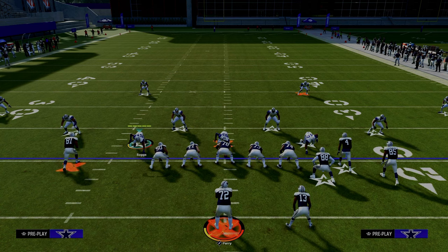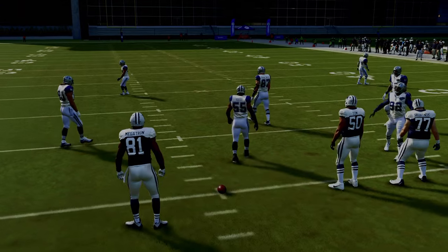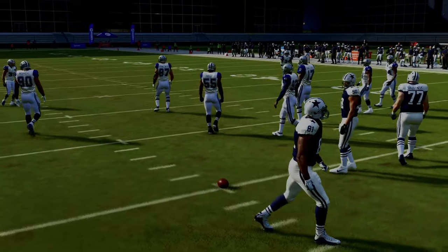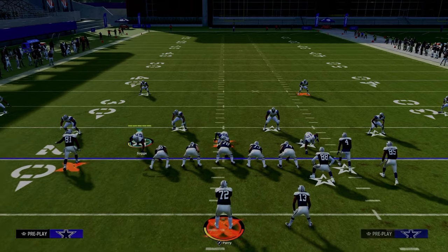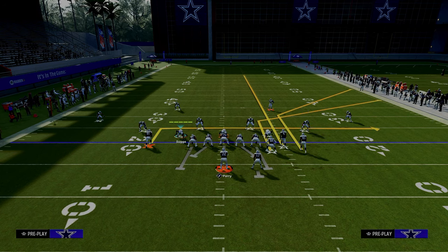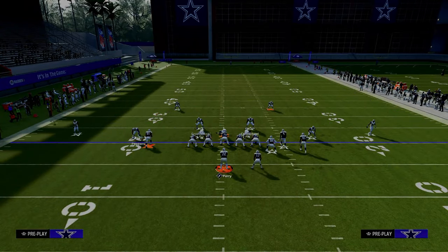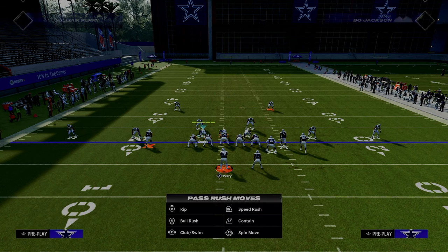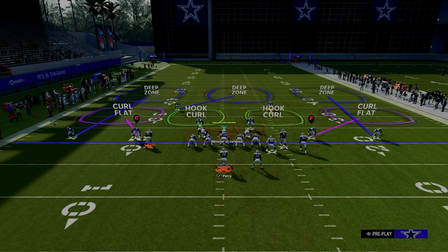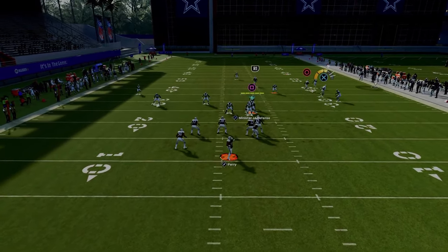So let's get into understanding Bunch Strong Nasty. You can run this formation wide side or short side. In general, with the way the meta is right now, a lot of people are running this to the wide side of the field. It's really for this double corner concept out of Bunch Offset — their variation of it. We're going to use a tight end on an apprentice corner route to get that short corner route depth and basically try to throw to that tight end. The circle receiver should run off the outside third and open things up.